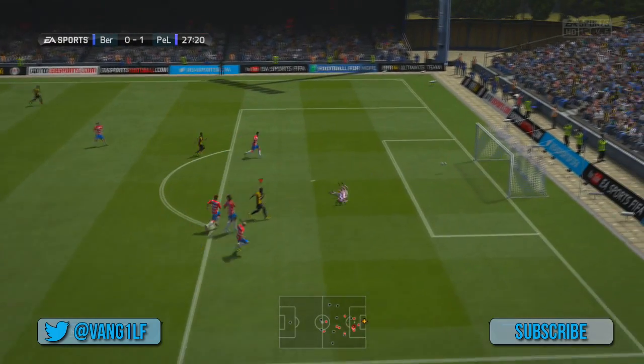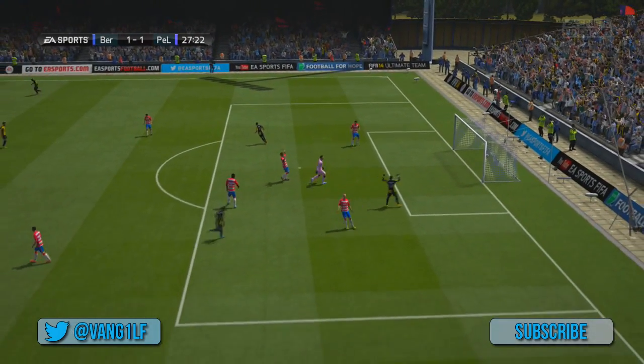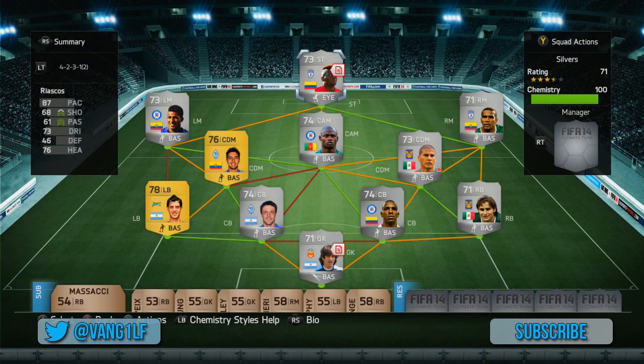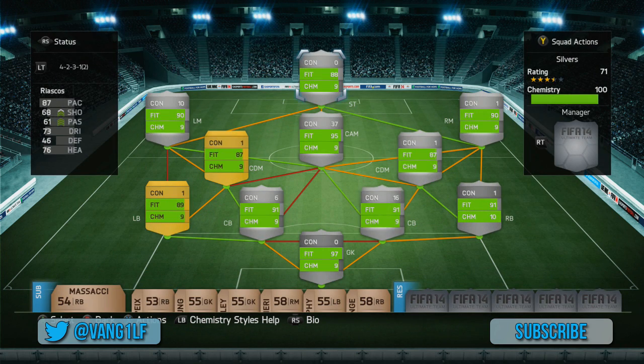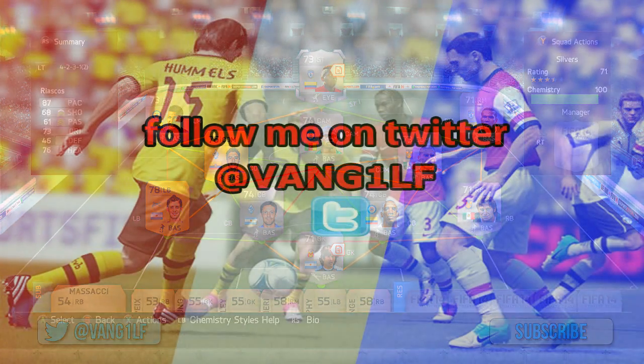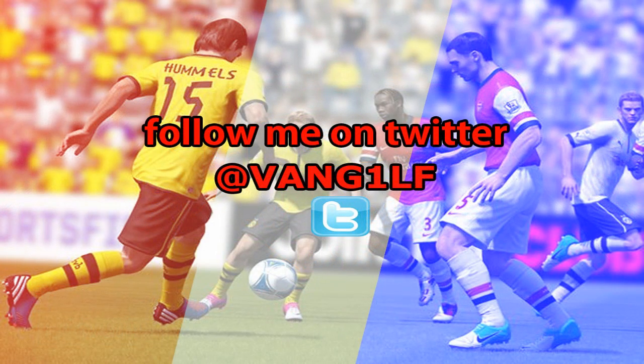This is my favourite finish of the squad builder — it's coming down from such an awkward height that he gets his weaker foot on it and it goes to the bottom corner, absolutely fantastic. Anyway guys, like I said before — 300 likes, follow me on Twitter, check all the links and descriptions below and you've got yourself a 30k giveaway. Remember to leave a comment if there are any silver OP players that you've used that I haven't. Thanks for watching guys, see you next time.